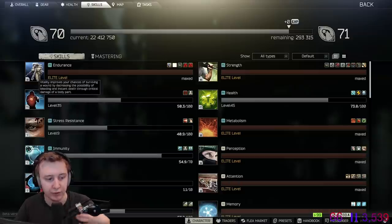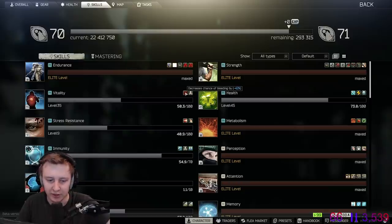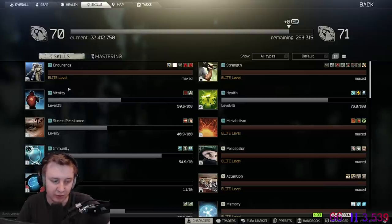Vitality: you increase your level of vitality by taking damage and losing blood. On elite level, it stops all bleedings by itself — you simply can't get any bleedings, it's just impossible. Generally, the higher the level, the less the chances of you getting bleed. Even if you don't have it maxed out, leveling it up is pretty important and can sometimes save you a couple of seconds during a fight so you don't have to heal and can just keep fighting.